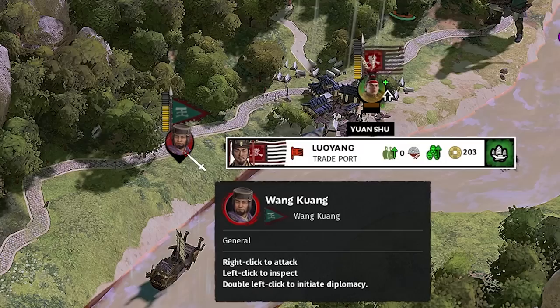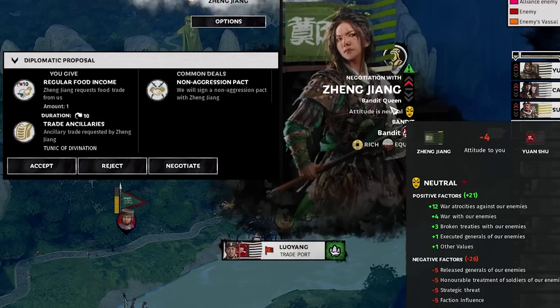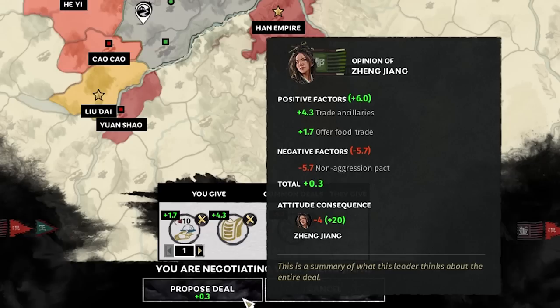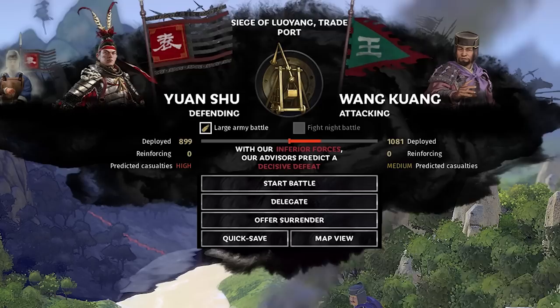Zhang Jiang was probably heading here to take this trade port for herself, so she might declare war. Wang Kung could also attack next turn and the garrison was completely wiped out. Zhang Jiang wants a non-aggression pact for 1 food and the Tunic of Divination. I'd like good relations with her, so we take the deal.